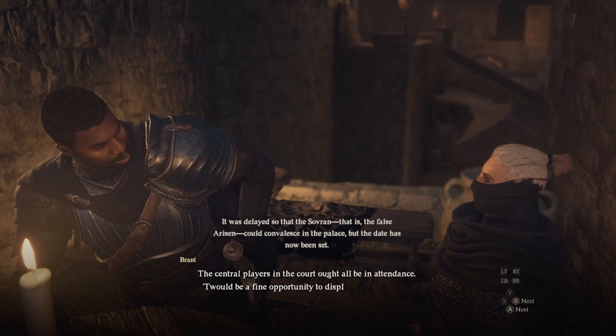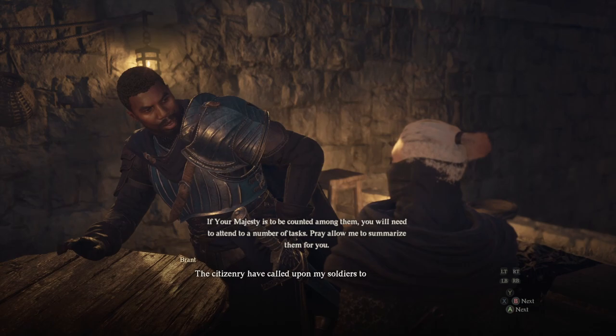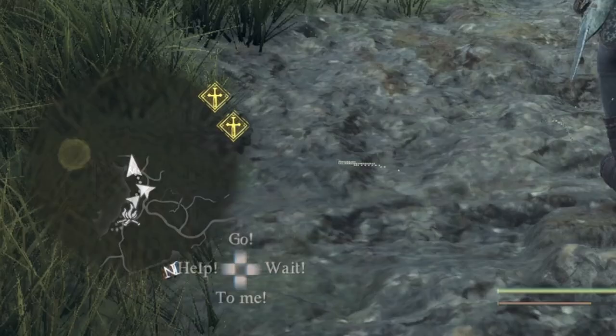To unlock the Mystic Spearhand questline, you will need to progress on with the story. Speak to this guy at the bar at night — he will ask you to do three tasks. During the recording of this video, I've only done one of these quests, so I don't know which one is quicker. But I know one that will help ensure you get the Mystic Spearhand, and it will also help unlock the other two vocations at the same time — better time management.